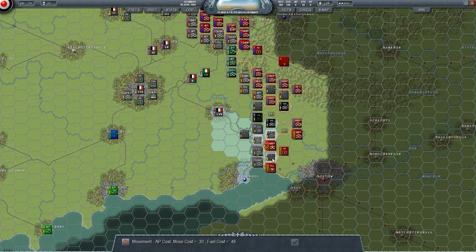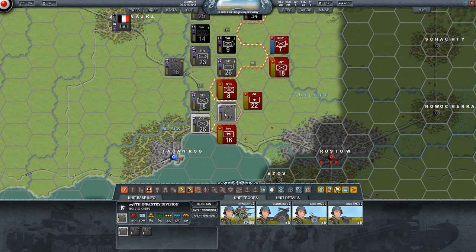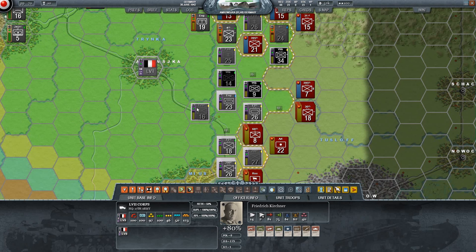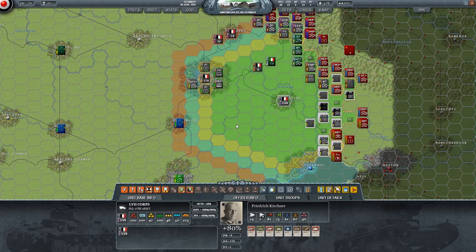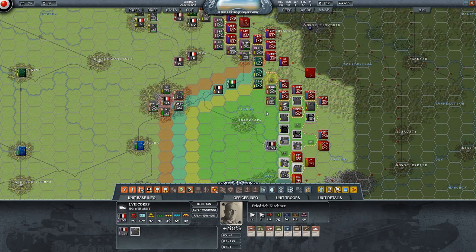How many units are here? I wanted to see all the details. There are two stacks - it's fine. I think what I'll do is put our headquarters down here instead. I'm gonna move my headquarters down so they can supply everyone properly.